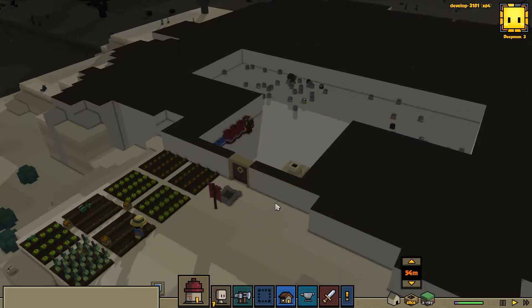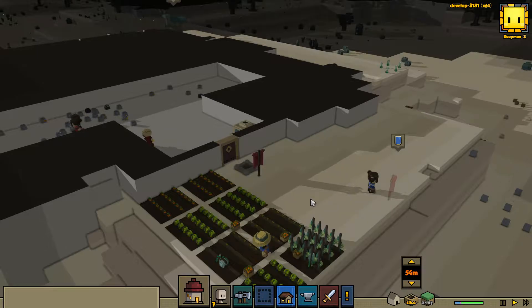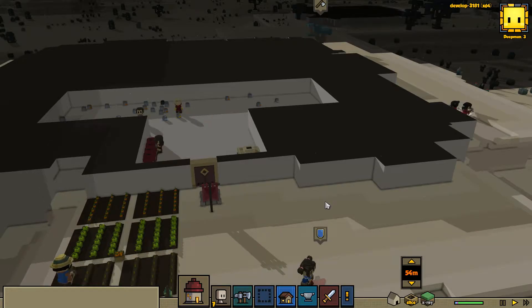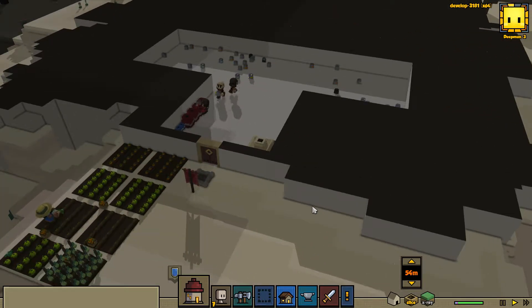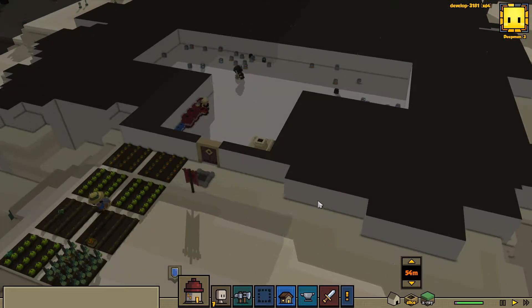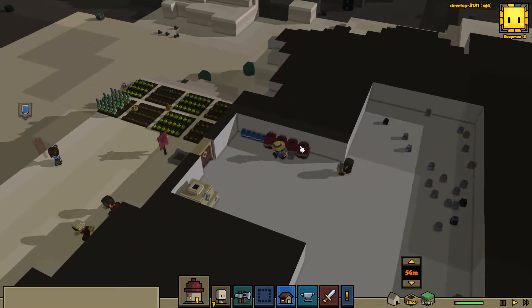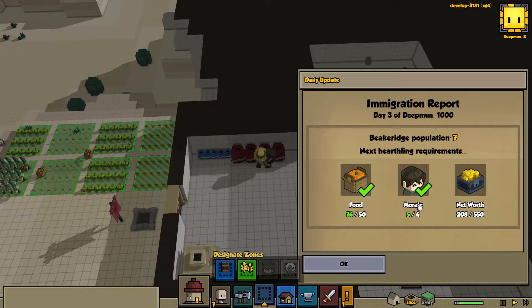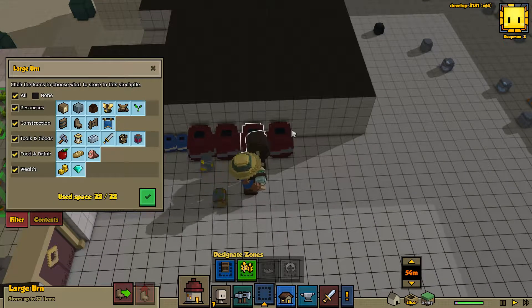And we are in. So yes, as promised in the last episode, I have jumped up to the dev build, Alpha 19. I haven't actually looked at any of the patch notes to see what is different, so it'll be interesting to see if I notice anything. Let's take a look straight away at the daily update — we have the food, we have the morale, we do not have the net worth, which is a little bit of a shame. Everything is 32 out of 32 at the moment.